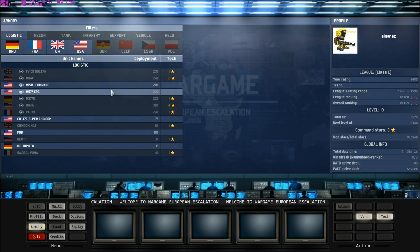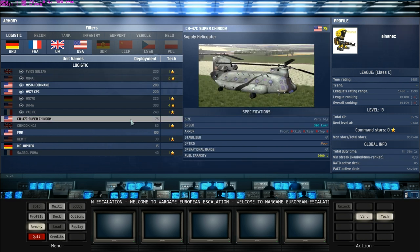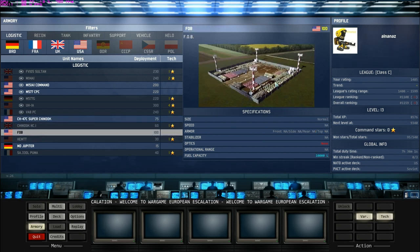I'll go through all of them quickly. First, there's logistics. For logistic units, you get command vehicles — there's a star beside them. What you do with these command vehicles is you put them in an area of the map and you get points. Different areas of the map have different point values, so you want to protect them when you place them. For logistics, there's also supply vehicles. It's a Chinook — Super Chinook for the USA and Chinook for the UK. And then there's the Forward Operation Base, a static supply depot where you place it at the start of battle.